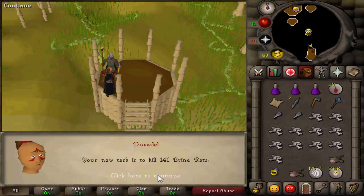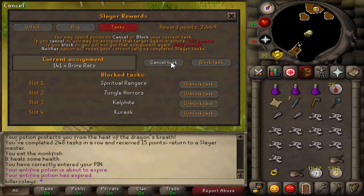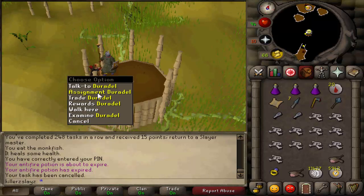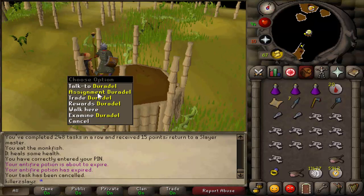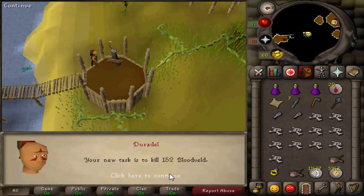Brine Rats again. I don't really want to do them again so I'm going to skip them. I'm probably going to skip them every time from now on because it's not a very good task to be honest. Let's get my next assignment - Bloodvelds. I haven't had them in a while and they're really good XP so I'm going to do this task. I'll be back with you once I've completed my Bloodvelds.